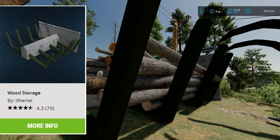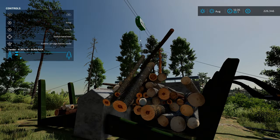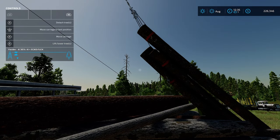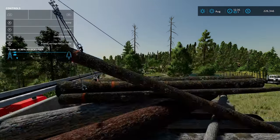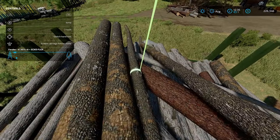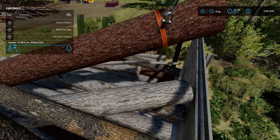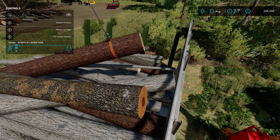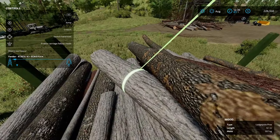Over here is the Wood Storage by Athenial and it works fantastic with the yarders. You set your yarder up behind it and you can pull your logs right in on top of it. The only thing you have to watch out for is how quickly you come in, and to make sure that you do drop them down at the end so they detach and should more or less fall right where they need to go. It does get a little goofy once you get it filled up too much and sometimes you have to play around with the log to get it to settle, but once you come in with the jaws it'll clean everything up anyways.